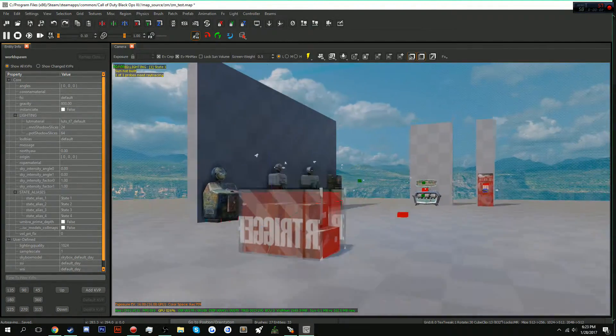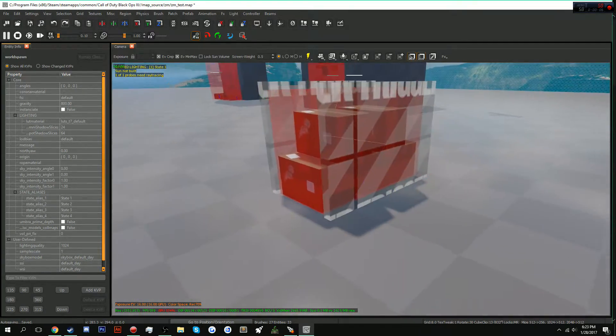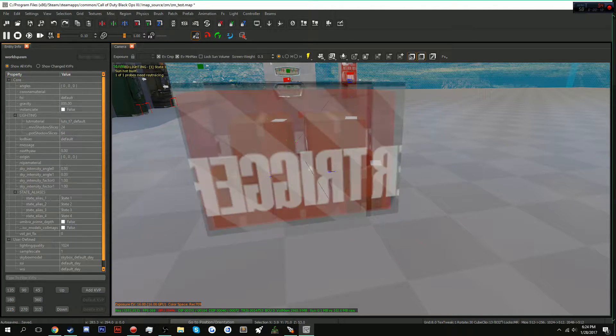Hey guys, EarthRack here, and today I'm going to be teaching you how to make a viable debris. I'm going to show you that this does work if you are behind the debris and or in front of the debris if you have triggers in those areas.